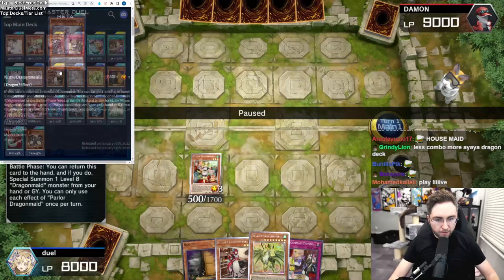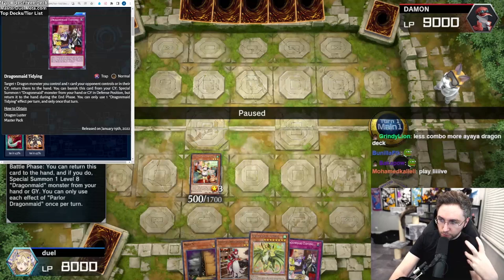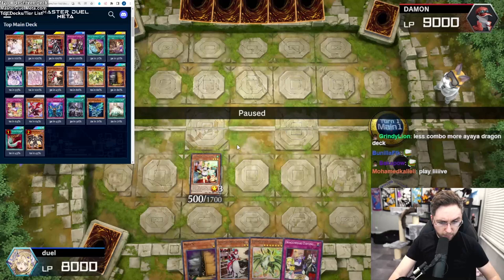The Kitchen will also send a card from the deck to the Grave, but it will only send a Monster. Parlor can send Spell and Traps, and we want the Tidying in the Graveyard because whenever we want, we can special summon a Dragon Maid from the Hand or Graveyard. In the Graveyard, it summons a Monster from the Hand or Grave — like a quick-effect Monster Reborn, but also summon from your Hand.